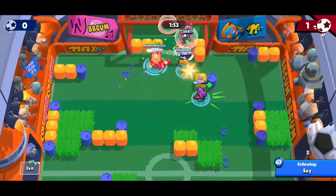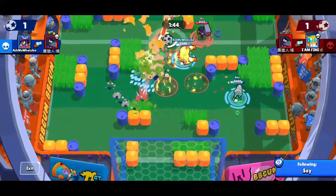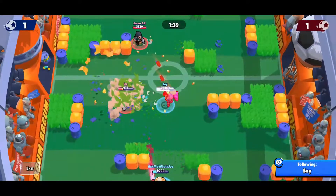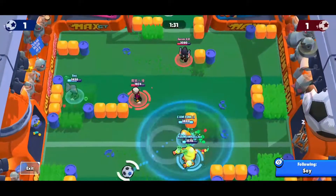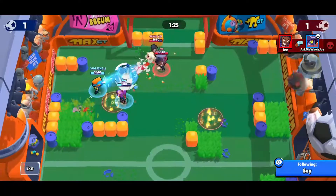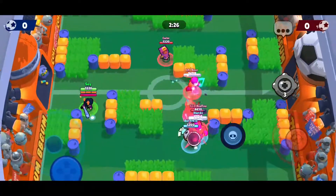Even some throwers like Barley can auto aim really well at close range if you combine it with his gadget. Third, when opponents are slowed — when they're caught in the likes of Barley's first gadget, Spike's super, or Shelly's first star power, there are plenty of brawlers who can inflict slow. You can definitely mash your auto aim to get as many attacks in before the slow effect runs out, because these slowing effects usually don't last very long in Brawl Stars.